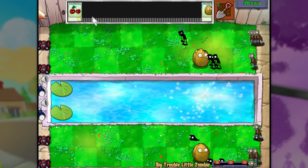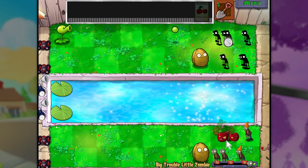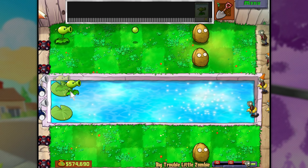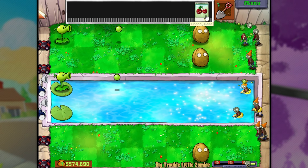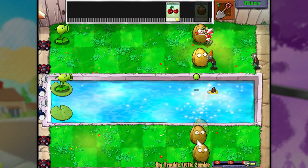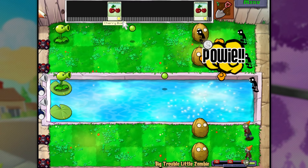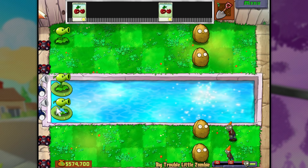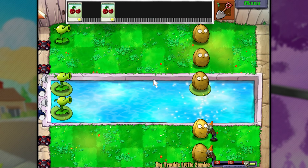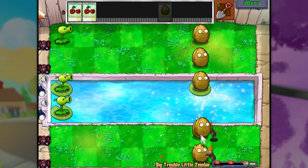Drop a bomb right here — there we go. I didn't mean to replenish him, I meant to put it above him. I'm just gonna cherry bomb this big group up here. Oh, you guys are coming into the water now — that's just fantastic and not at all what I want to be dealing with. I'd like some more lily pads so that we can get some walnuts going over here. A good amount of cherry bombs coming in, so we can just keep abusing those. I think we're stalling out the wave this time — I actually feel like we are.